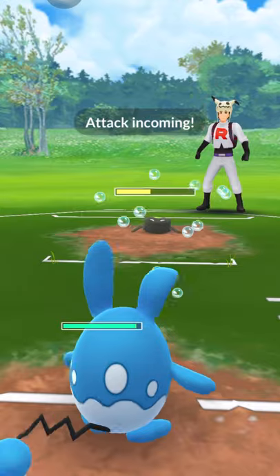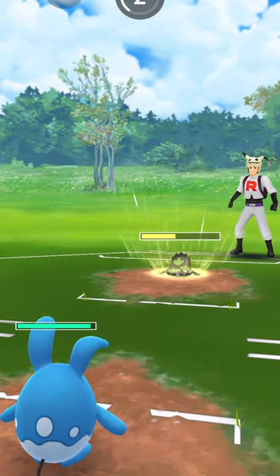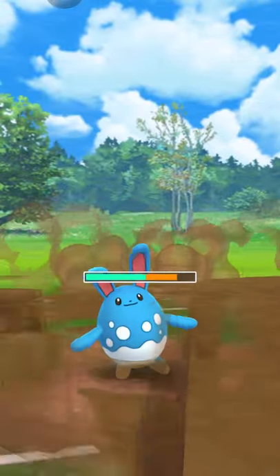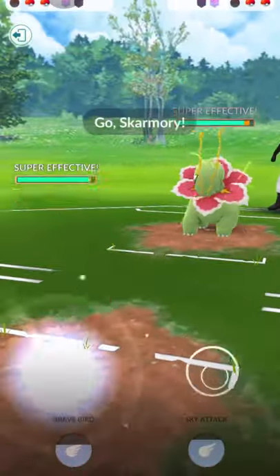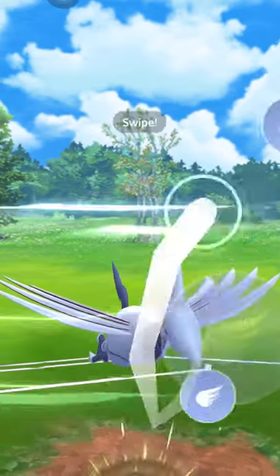You can bring in Azumarill here. For this one it's mainly going to go for Ice Beam since we don't have Hydro Pump, but that's fine because Bubble actually does enough damage against this. The opponent actually switched out to Meganium — not good for me. Switch out to Skarmory real quick for the counter.